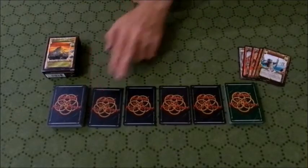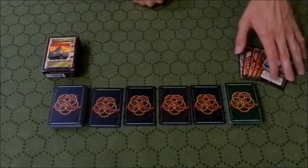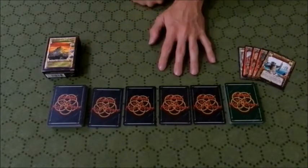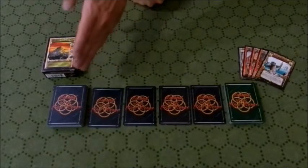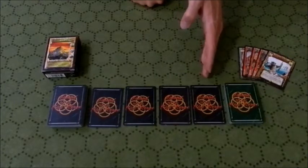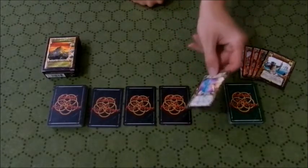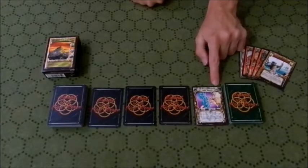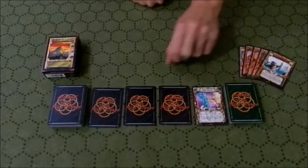So you start your turn with your hand already drawn. I believe you start flipping provinces from left to right. So I pull the Jade Works - this is a holding. I can pay three gold, and from now on it'll make three gold for me. That's great.